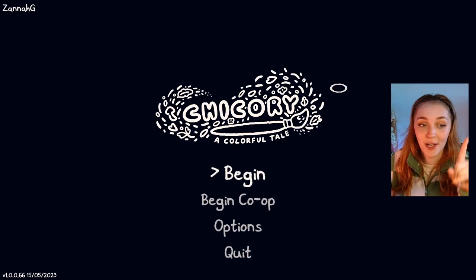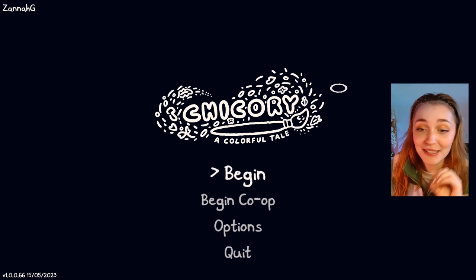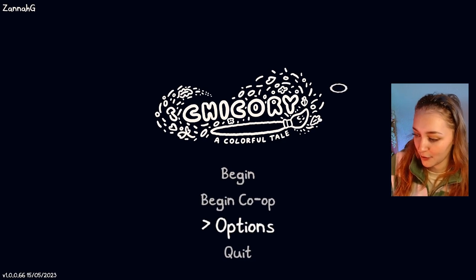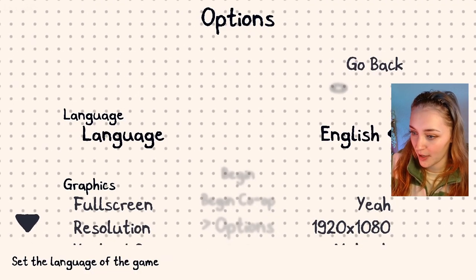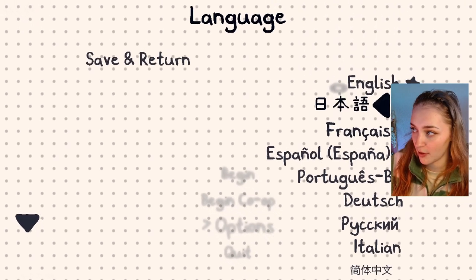Okay, here we are. Now before I put the timer on, I would like to show you something which I think is really, really cool, that I want to become more common in a load of different games. If we go to Options — look at how many languages there are to choose from already, straight out the gate.